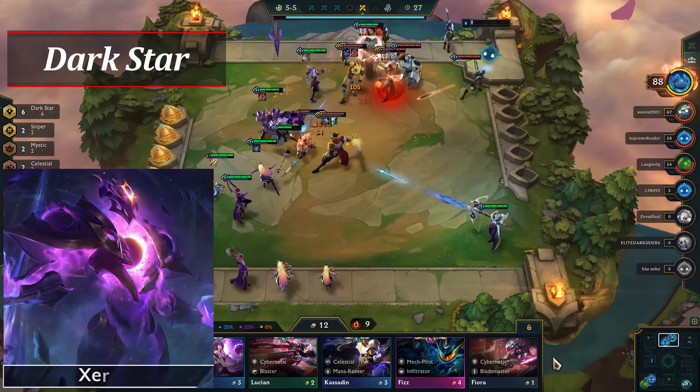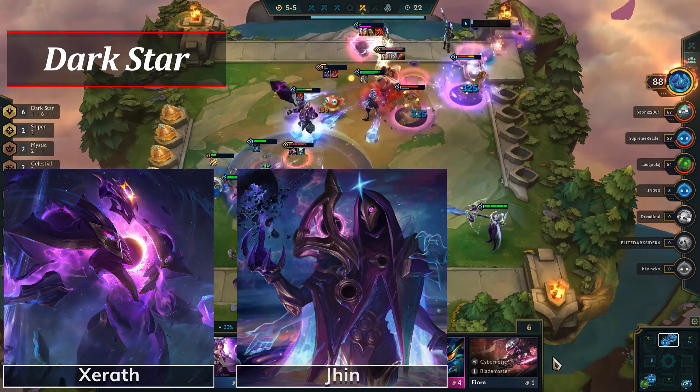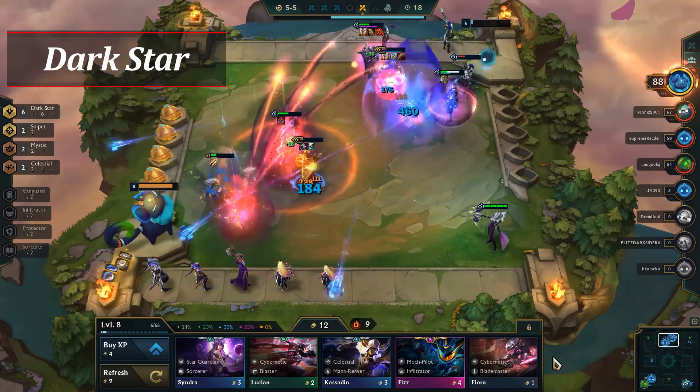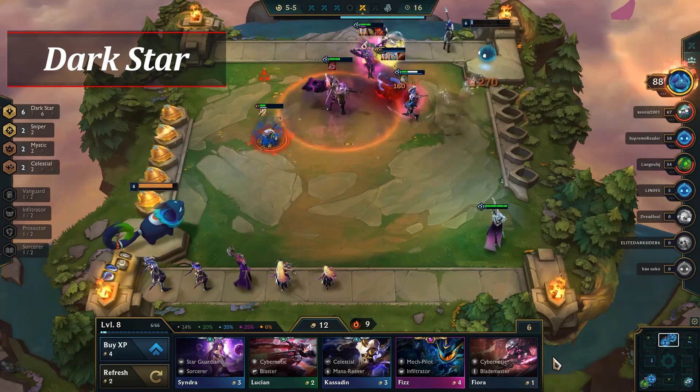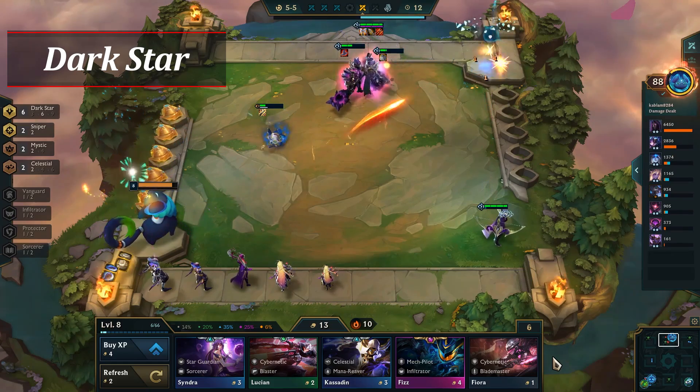The core champions are Xerath and Jhin as the carry options, with Shaco, Jarvan, Karma, and Lux as the supporting units. At level 8, you'll be adding in Ashe and Lulu, which provide Sniper, Mystic, and Celestial. At level 9, adding in a second Jhin 2 or Xerath 2 generally works best.